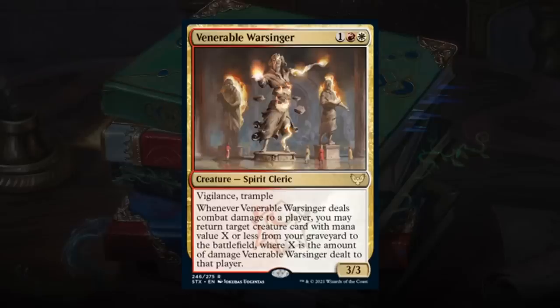Venerable Warsinger is a 3-mana 3/3 Spirit Cleric with Vigilance and Trample. Whenever it deals combat damage to a player, you may return a creature card with mana value X or less from your graveyard to the battlefield, where X is the damage dealt. Having a 3/3 connect isn't always easy, so this works well alongside combat tricks or ways to make it bigger. Nothing wrong with the card — a 3/3 with Vigilance and Trample is all upside, and if you ever connect you can get a lot of value. Warsinger gets a B.